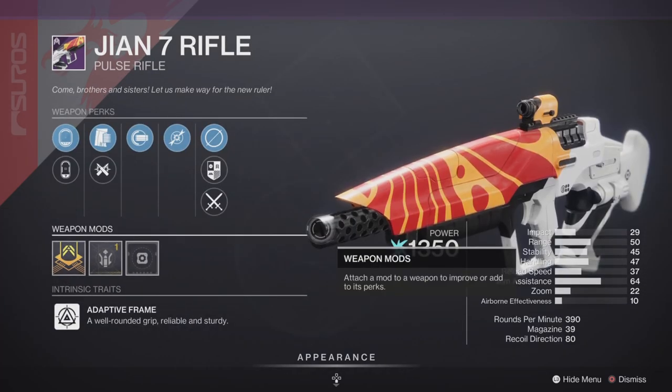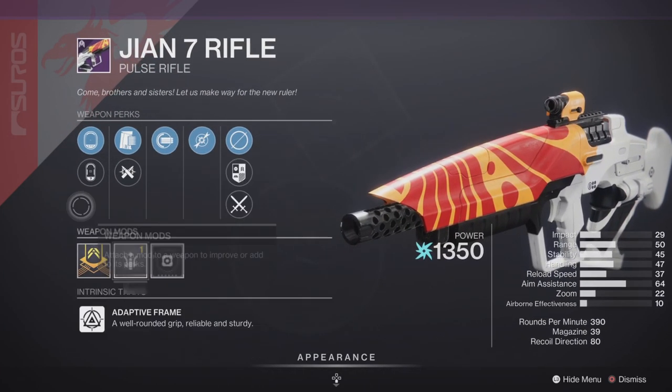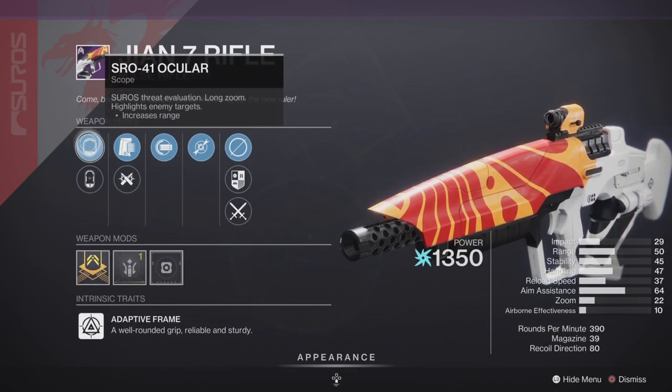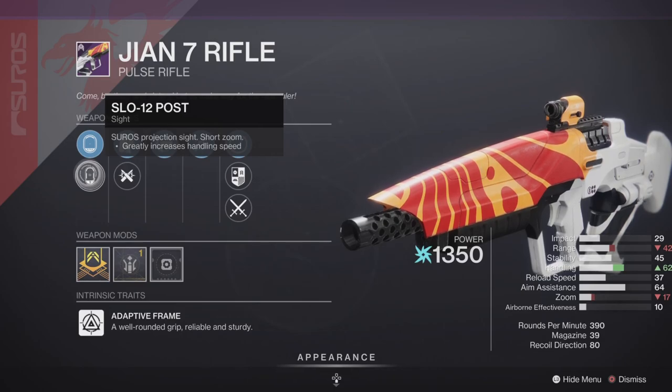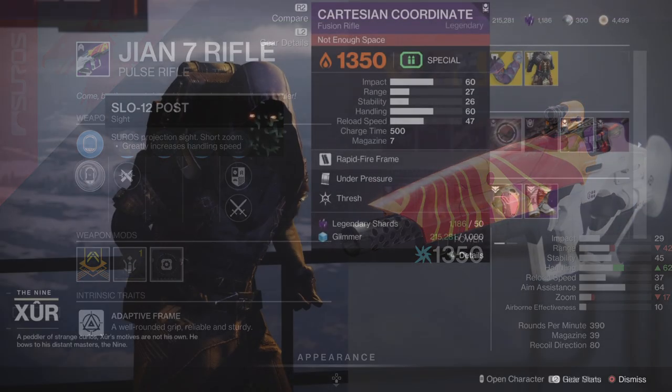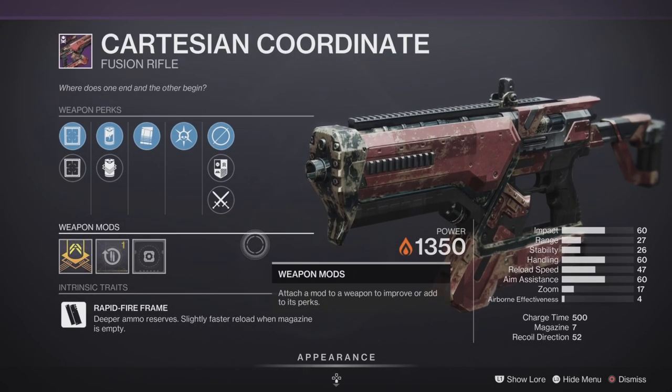Next up we have a Giant Seven pulse rifle, 390 RPM adaptive frame with a Range masterwork and full auto — although you can go full auto with pretty much any weapon right now. Pretty decent traits on this one as well, should be solid in both PvE and PvP.